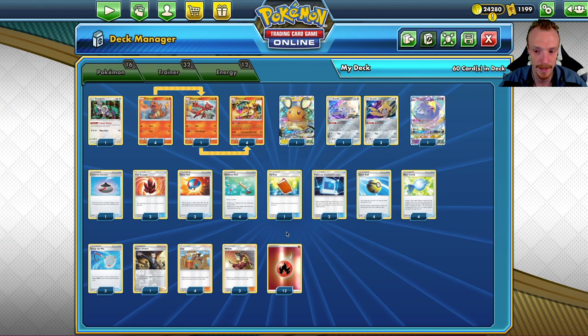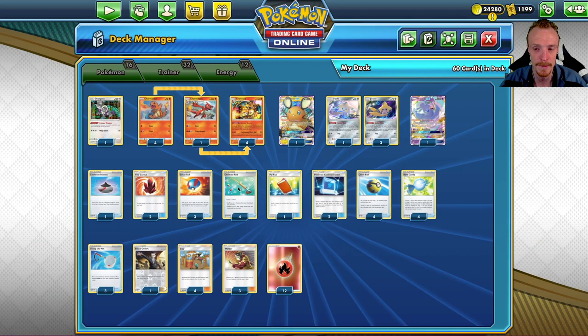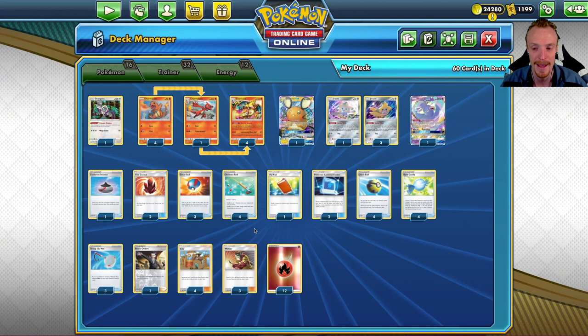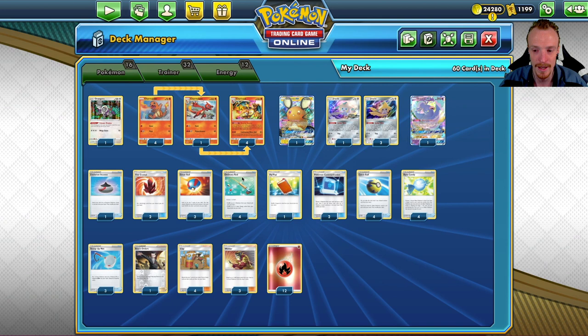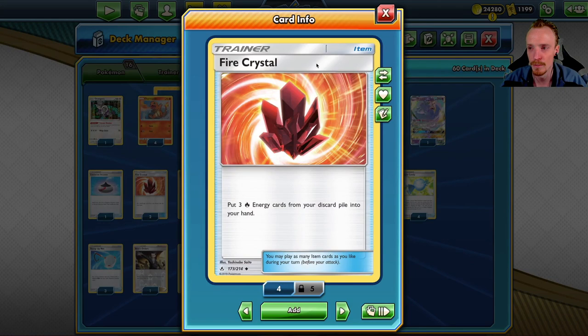Because we're going to be discarding Pokémon and energies left, right, and center, we need lots of ways to recover them. We're playing a maximum count of Ordinary Rod — it lets us put two Pokémon and two Fire Energies back into the deck. That's really important because our Roaring Resolve ability only fetches Fire Energies from the deck, so we need to keep cycling them back in. You can run out of energy resources very easily in this deck if you're not careful.